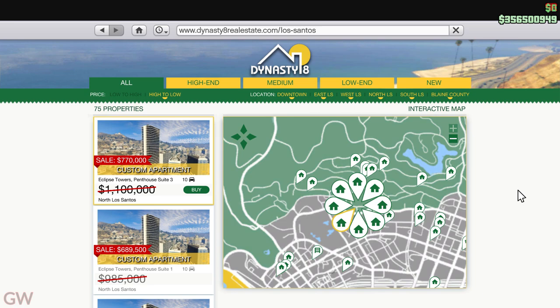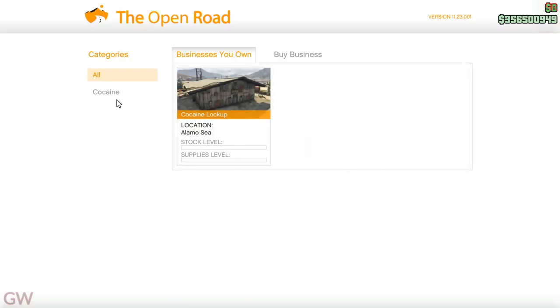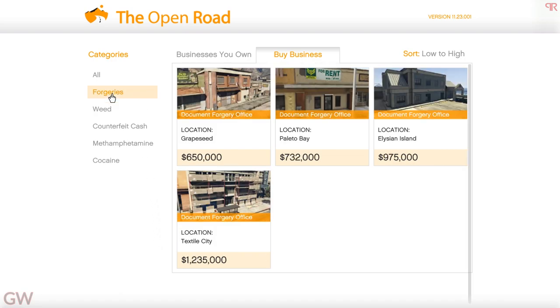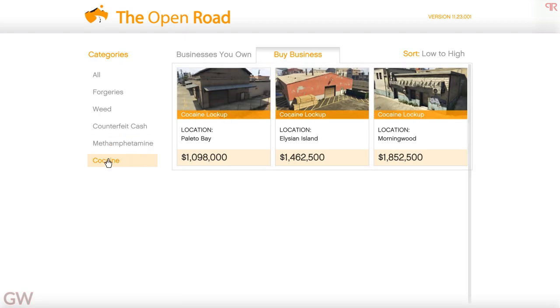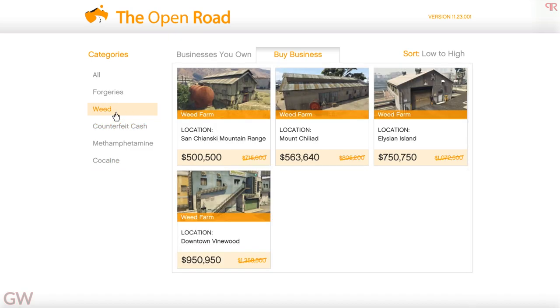Moving on to the property discounts, we have apartments on discount — but only the high-end apartments are on discount this week, not the medium or low-end ones. There are also discounts on one MC business: the weed business. Now if you don't know, the forgeries and the weed business are some of the worst businesses to invest your money, time, and energy in — they are absolutely trash. The best is the coke, second best is meth, and if you need another one the third best is counterfeit cash. The weed and forgeries are absolutely horrible, so do not waste your money on them.